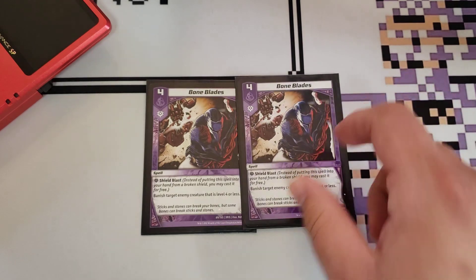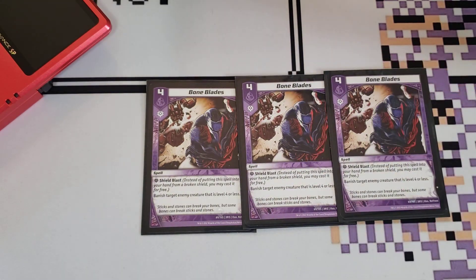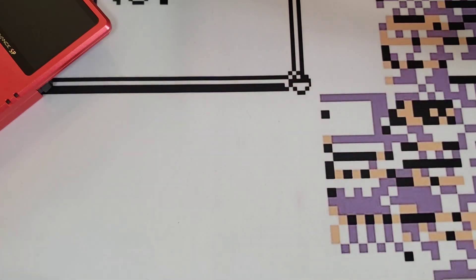Speaking of cards that are good, we play three copies of Boneblades. It's fantastic early game removal. It's a level 4 Shield Blast — just banish target creature that is level 4 or less. That covers a whole wide range of cards, and it's really, really good.